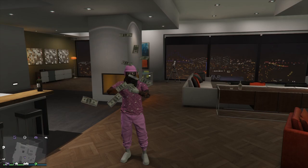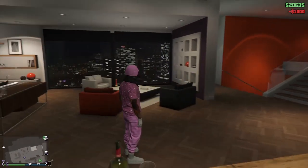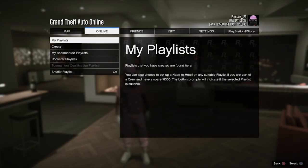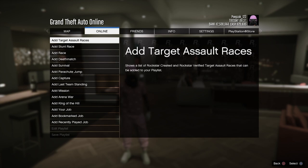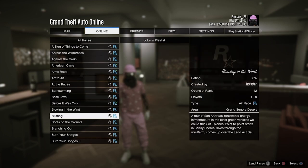Yo what's up guys, welcome back to my channel, my name is Mr. Lawrence. In today's video I will show you guys how to get the pink joggers and the pink bulletproof helmet. First, go to options, online playlist, create playlist, add the race, and add the race called Criminal Records.